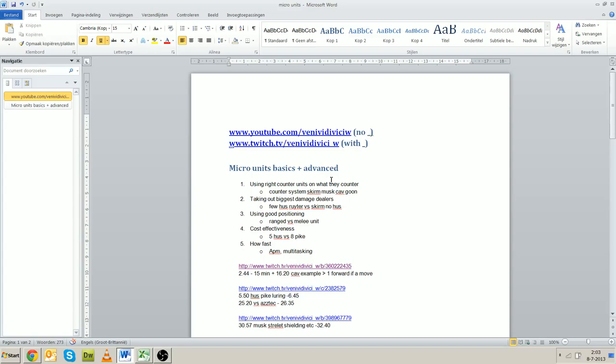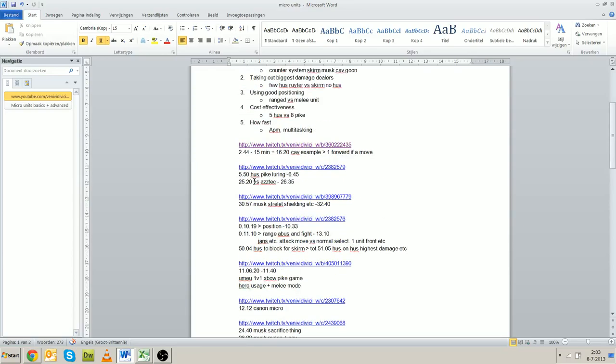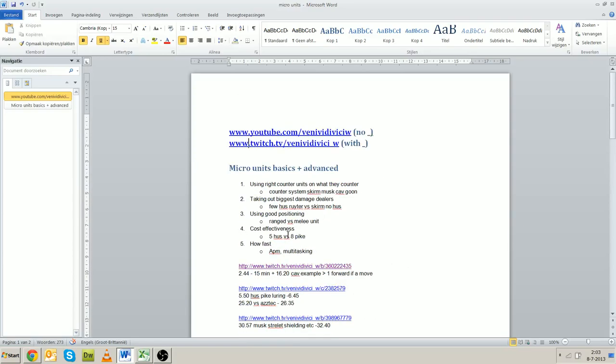Now let's go into some examples. First I have a micro scenario I played a few months ago. These are specific micro examples set up by someone who made the scenario. You won't often see them exactly the same in a real game, but these are great to show how you should micro different units against other units. After this, I will go into real game examples and talk about how I micro there and what I do and why.